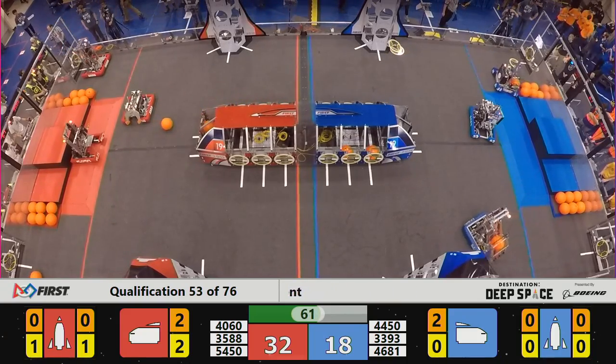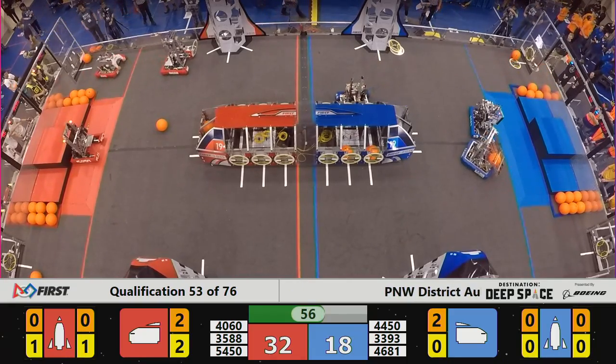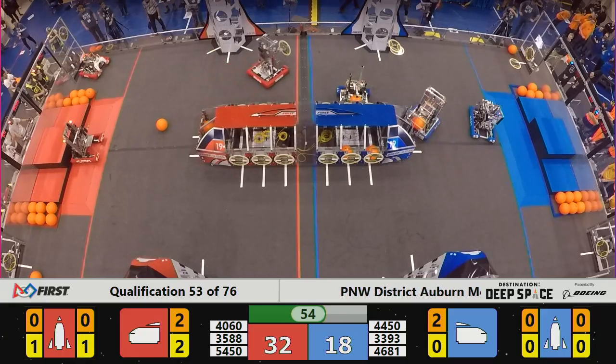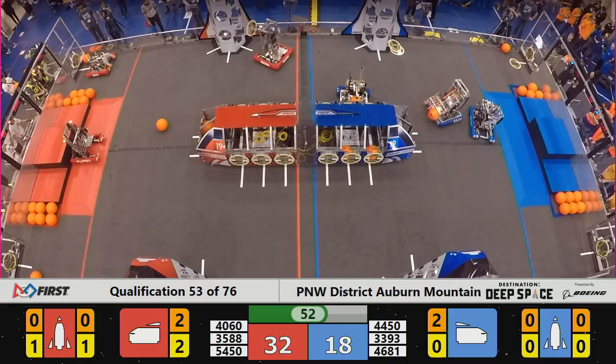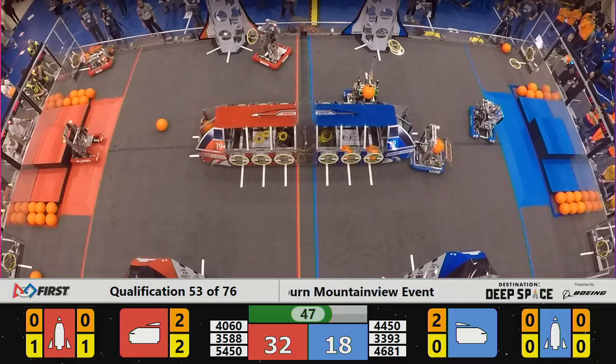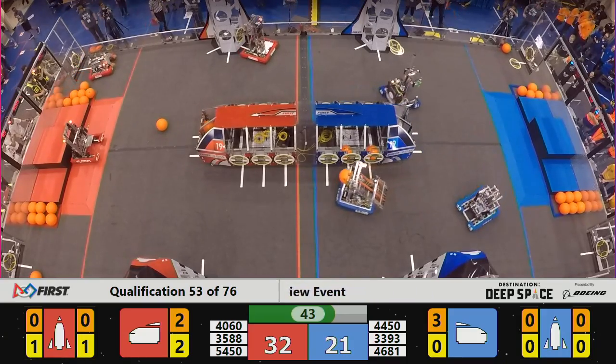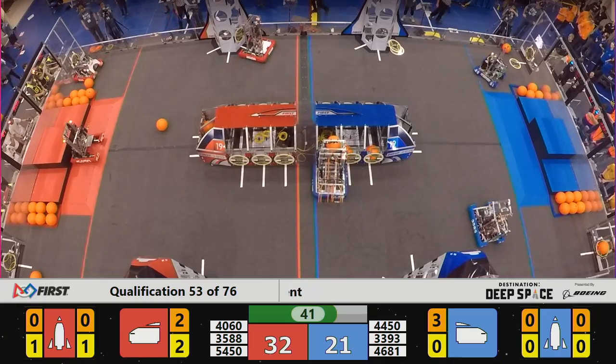Murphy's Law loses control of their cargo. They head back and pick up some more from the depot. The Olympia Robotics Federation with cargo already in their possession — we know they can score, though sometimes they take a little while, and they're going to make their way to the cargo ship for just that purpose now. 45 seconds now to play, and the lead is 11 points for the Red Alliance, 32-21.